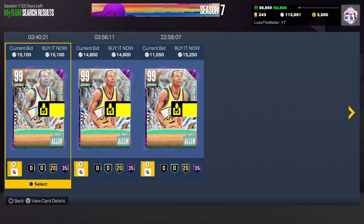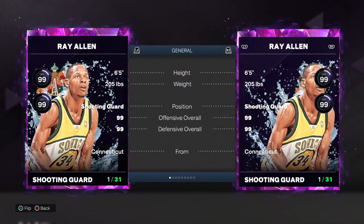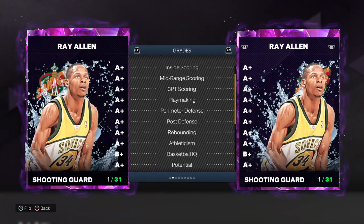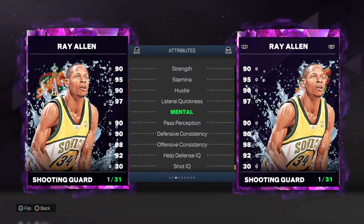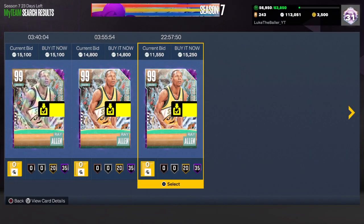Granted, I don't have the best lineup, but it's still an amazing budget card. He's 6'5" with great stats — all his stats are right there. His jump shot is just amazing, and that's the main reason: he's just a great shooter. Everybody knows he's a great shooter.